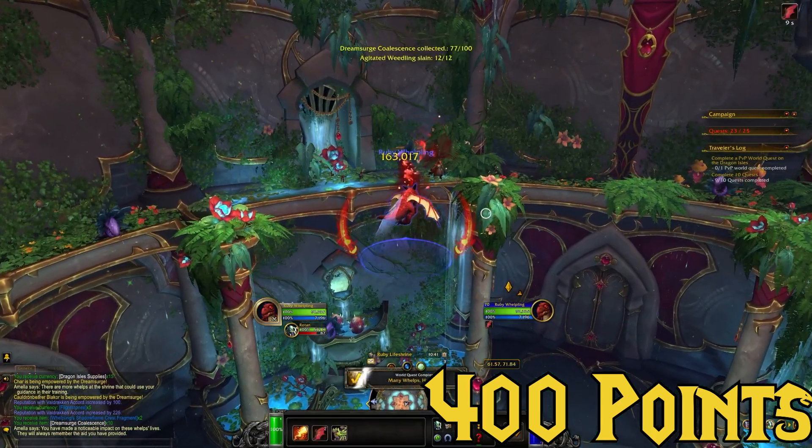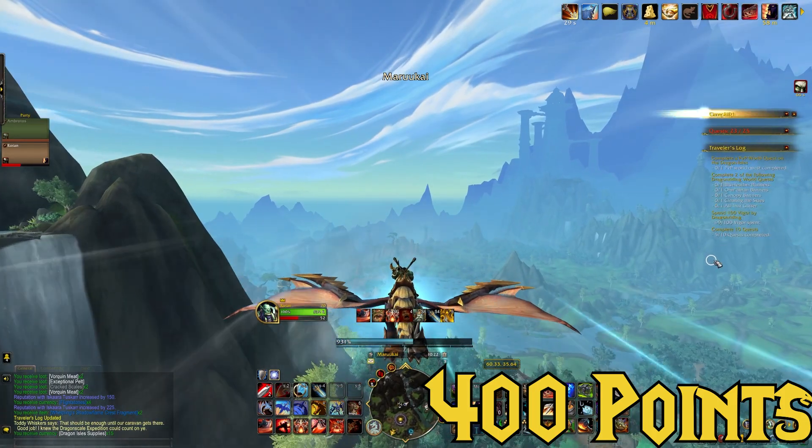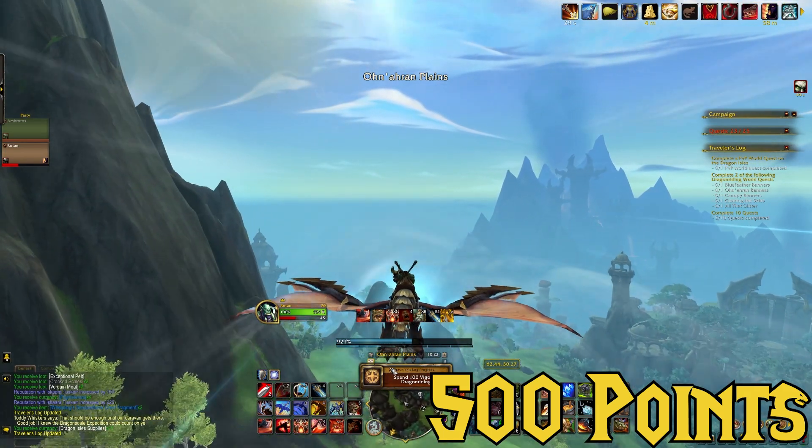It was time to enter war mode to kill Nezaskar and knock off a whole bunch of tasks at the same time. Around now is when I got to 100 vigor spent on my dragon while dragon riding, and that gets us another 100 points.